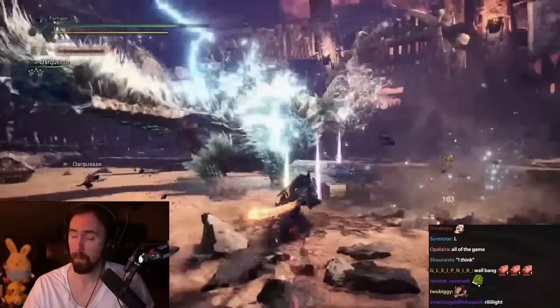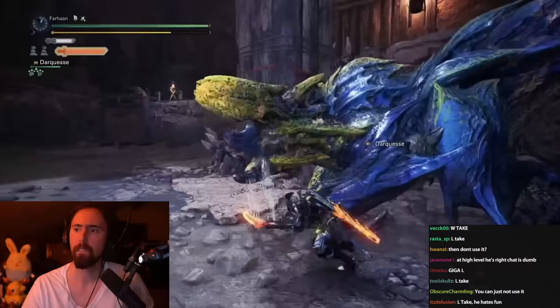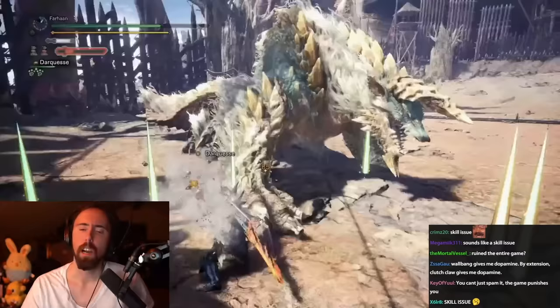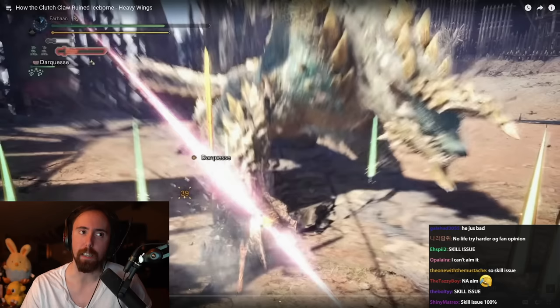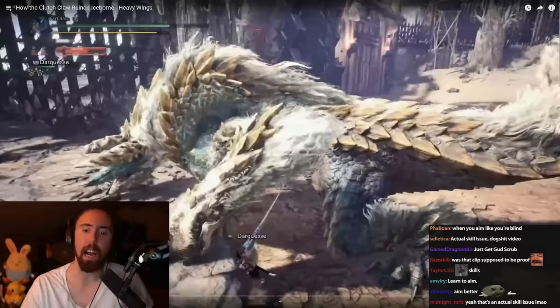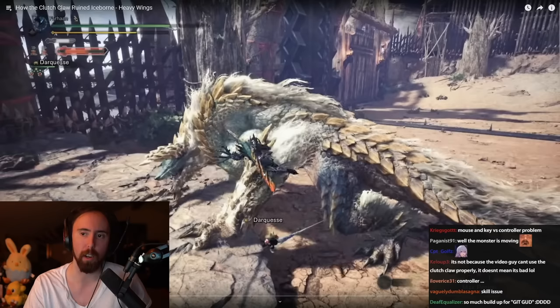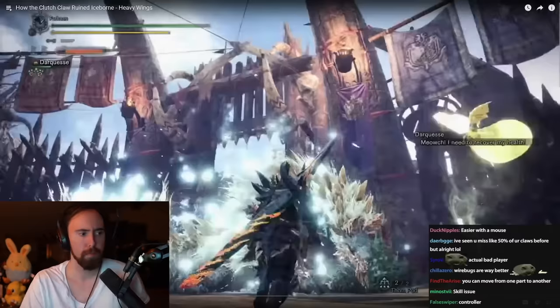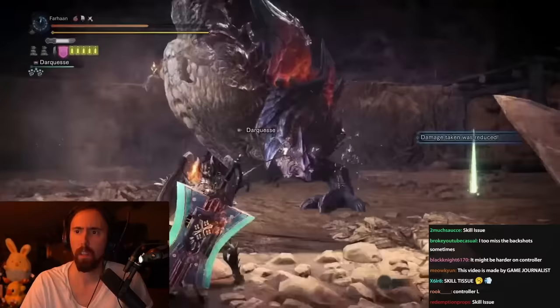To clutch onto a part of the monster, you first have to aim and press the right face button. With how fast the monsters move, this can be quite difficult, especially when there's a specific part in mind. For example, sometimes I want to clutch onto Brachydios' head and will end up on his arm. It's also inconsistent — despite the reticle being locked onto one part, every once in a while I'll latch onto something I didn't mean to. Sometimes I'll clutch onto a monster's head, only for them to suddenly turn around, and I end up on something I didn't intend to. It's quite clunky to use.